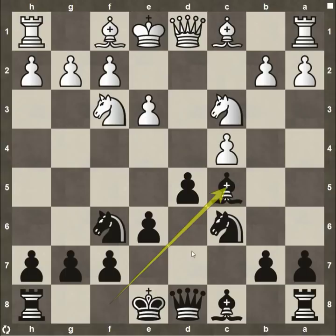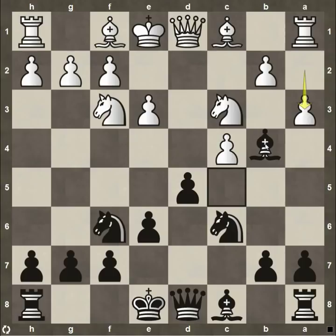We see the pawn take on c5. The bishop recaptures — this is always a good way to recapture, getting your dark square bishop involved in the game, attacking this long diagonal, controlling those dark squares. Now pawn to a3, stopping the knight or even the bishop coming down to b4 pinning the knight to the king. Also opens the door if Ratlui wants to push on the queenside — could play pawn to b4 later on, then pawn to c5, making things difficult for Rubenstein.